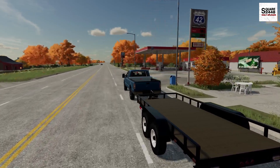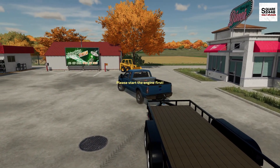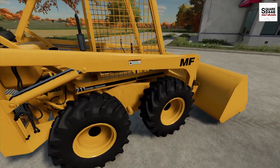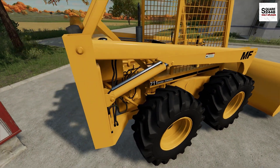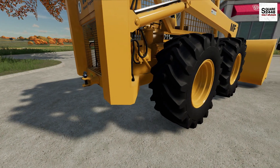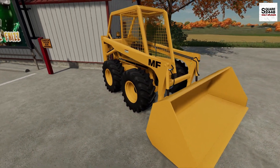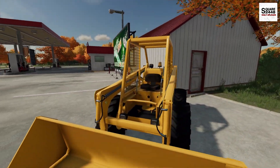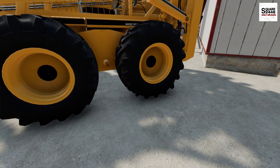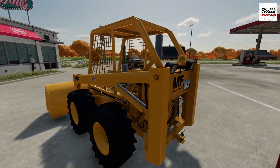The first skid steer we're looking at is at a local gas station. They wanted $6,000 for it — it's a Massey Ferguson 711. There is an oil leak down below; it must have been sitting for a week or two. There's also no cab on it, and it has a flat tire. Two big issues right there. I don't think we should even start it — we're going to pass on this one.